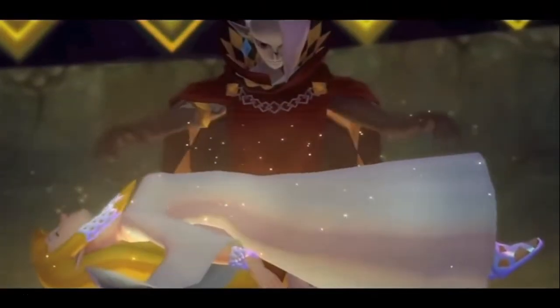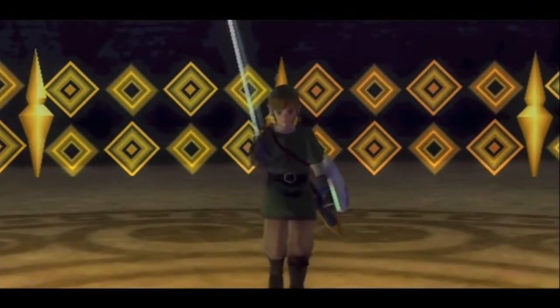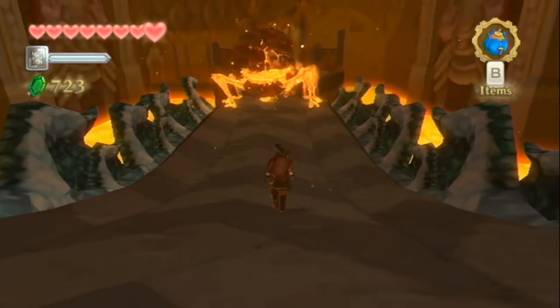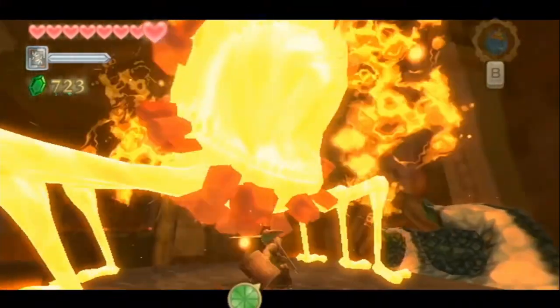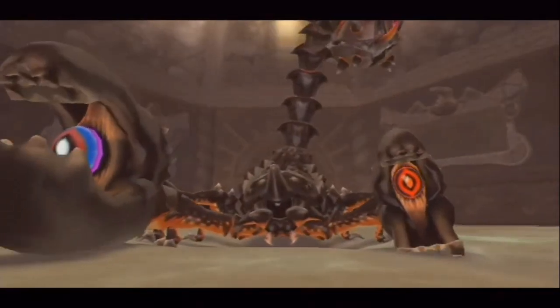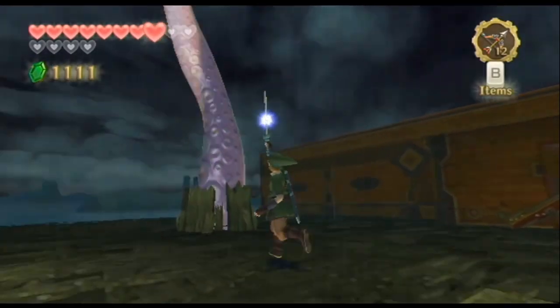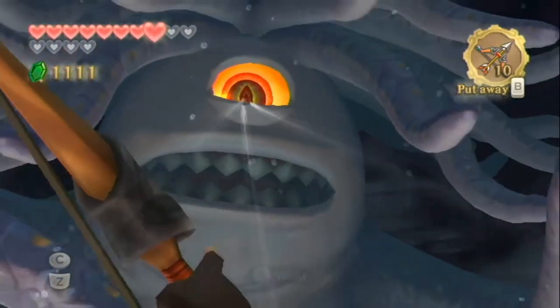Speaking of bosses, Skyward Sword, for better or for worse, has some. Ghirahim serves as the boss for both the Skyview and the Fire Temple, and he's honestly a pretty great boss to test out your sword-fighting capabilities. Skoldera and Muldarok are okay bosses — they feel more like mini-bosses than actual bosses, which is ironic because Muldarok does come back as a mini-boss later on in the game. Koloktos I already covered, and Tantalus is another meh boss — it's just Medusa but instead of turning to stone, they just have a huge eye.